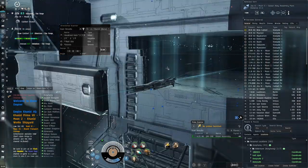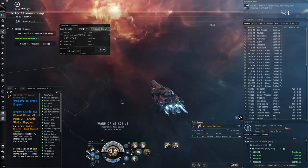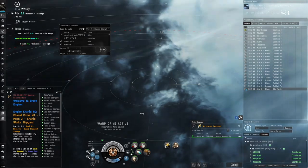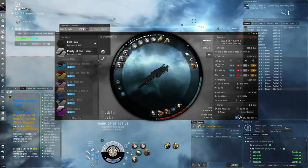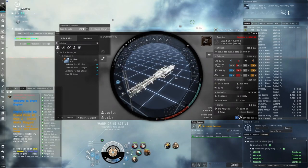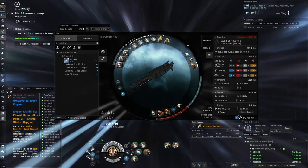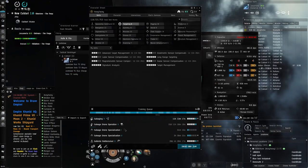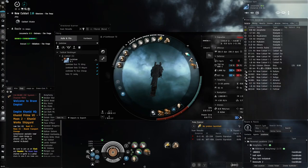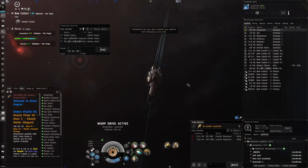We undock and get into propulsion mode - that makes us go very fast. I've got the weapons divided into two groups because when we're in anomalies we often one-shot NPCs, so it's useful to have two groups to one-shot multiple at a time. One thing that's also nice about the Confessor and T3 destroyers generally is that they have very good scan resolution. The Jackdaw also has pretty high scan resolution, but the Confessor's is better, giving a great ability to lock up targets quickly.